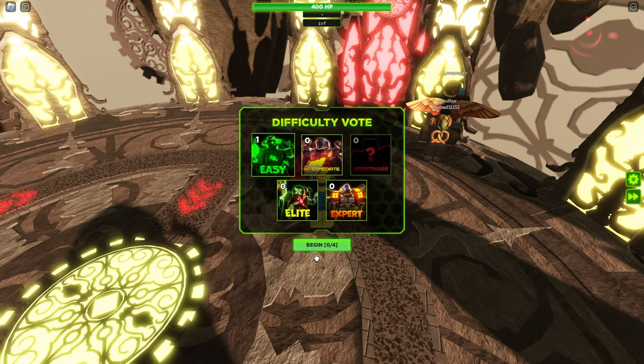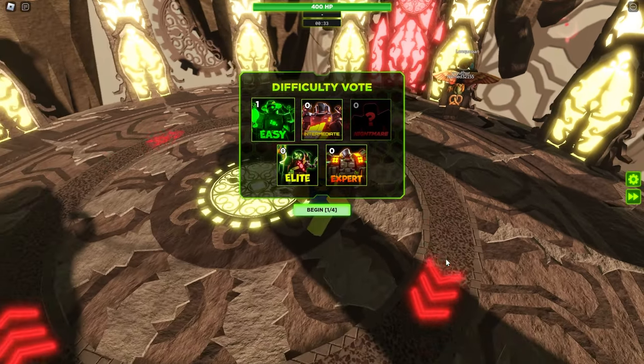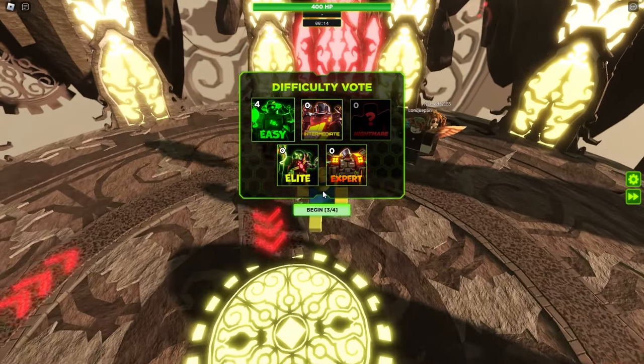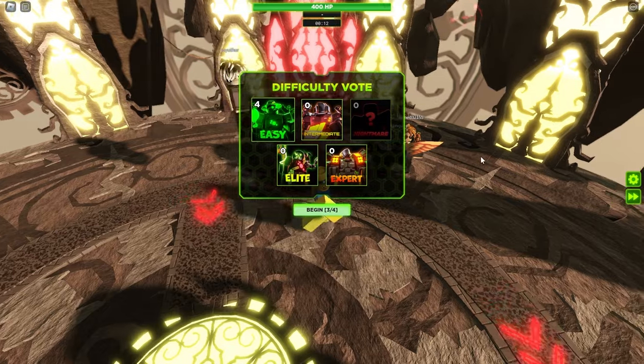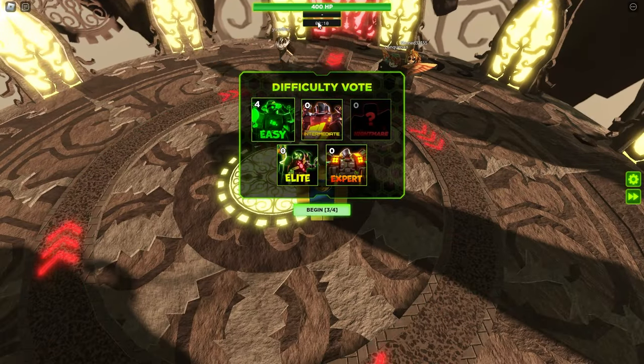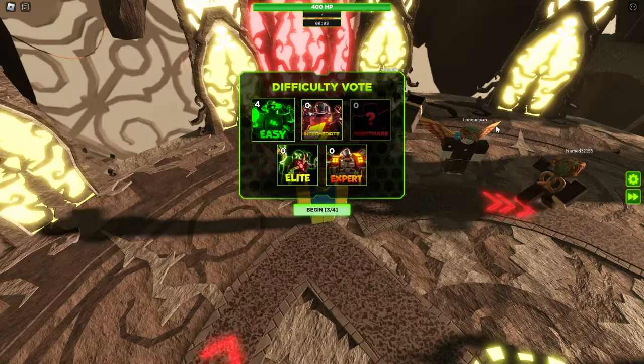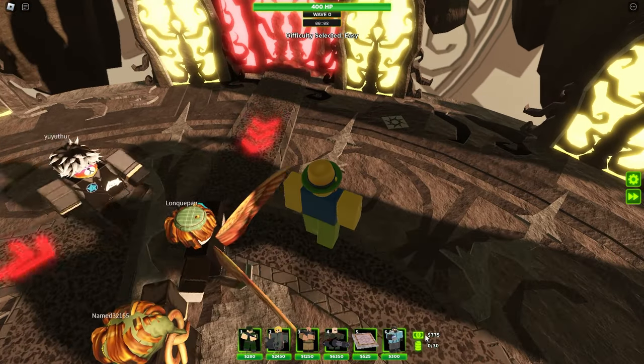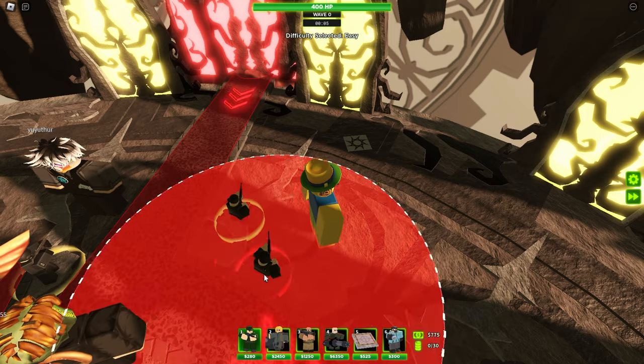Most people just choose easy mode because even with the best troops, intermediate mode and harder difficulties are still pretty tough. Select your difficulty, click begin, and wait for everyone to vote. If not everyone votes, the timer goes off and the game automatically starts. Once you're in, you'll see your troops at the bottom with their costs, and a dollar icon showing how much money you have — we have 775.